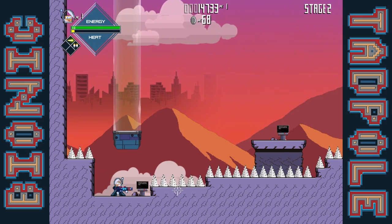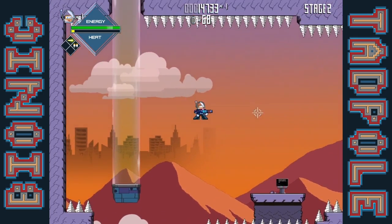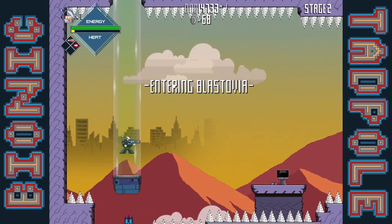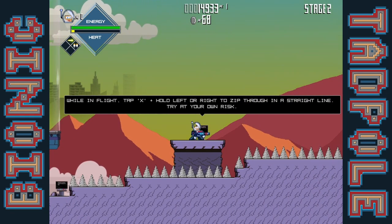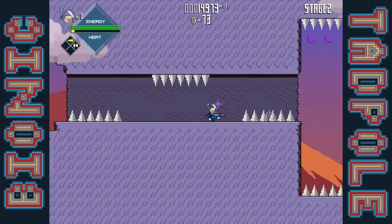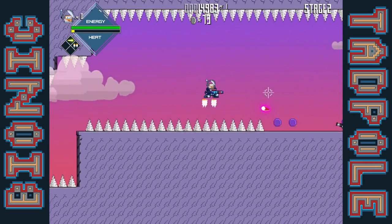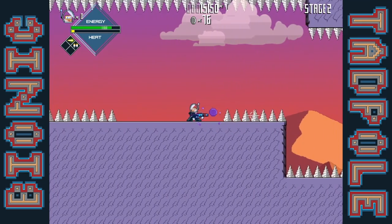Jetpack — press left trigger to launch. Oops, gotta be careful with how you use it. While in flight, press X and hold left or right to zip through in a straight line. Try that at your own risk. So this will be interesting.